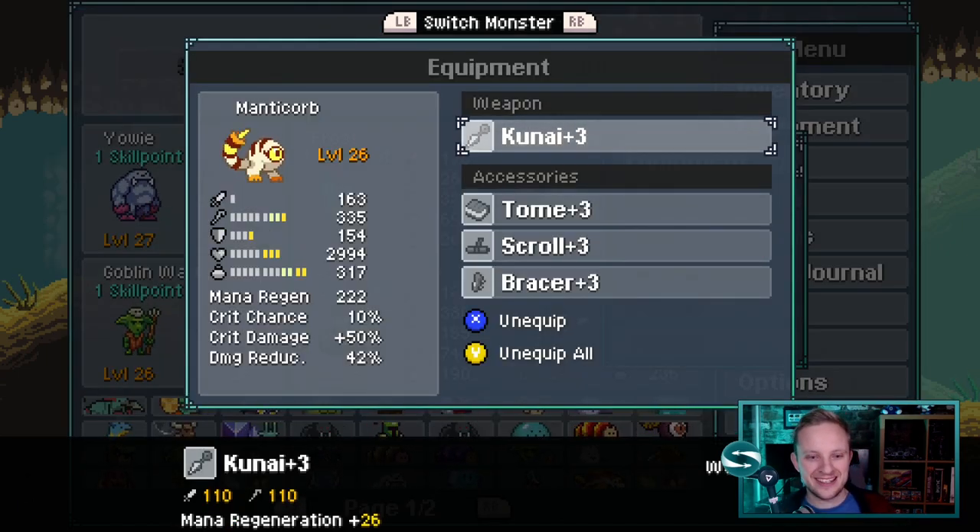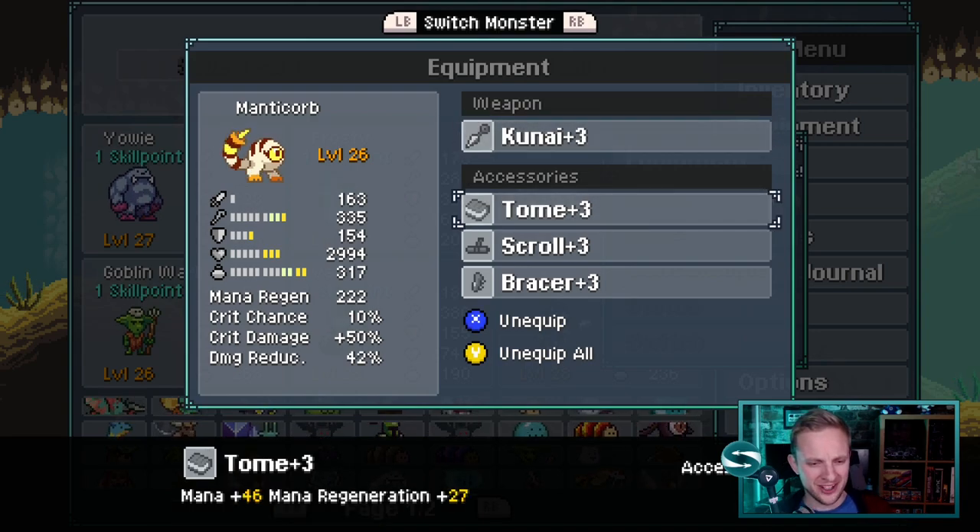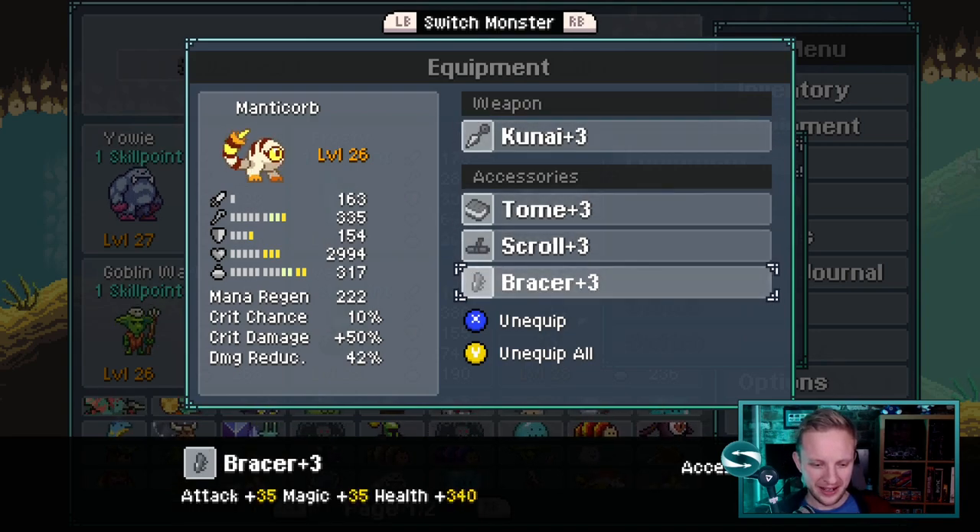Mana regen to keep us sustained, because Manticore is our damage dealer. It's all about getting that extra magic in there. We've got a bit overkill with the mana regen here, and with the additional mana and that magic, Manticore is going to burn through anybody we come across.